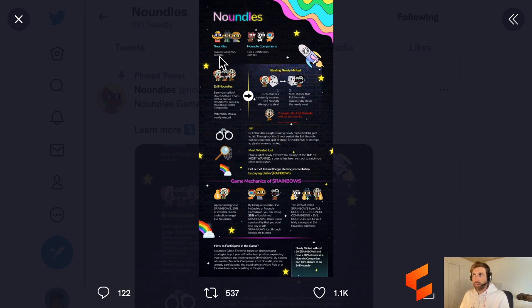We have Noundles earning 4 rainbows a day, Companions earning 2 rainbows a day, and then we have the Evil Noundles who don't earn any rainbows per day, but what they do is steal 20% of the accrued rainbows that the Noundles Genesis and the Companions earn. So similar to being Wolves in Wolf Game, they're stealing the ERC-20 token as the other ERC-721s are earning them. They can also steal newly minted NFTs, which is something similar to Wolf Game.